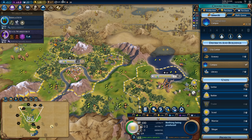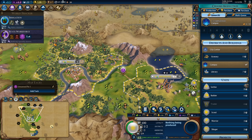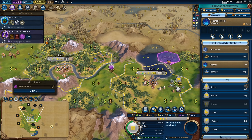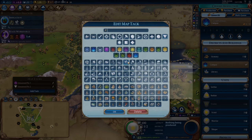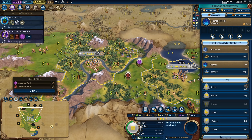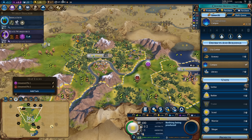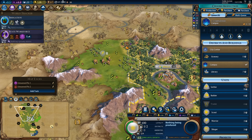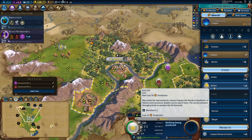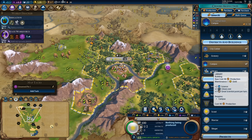I think my government plaza might actually go here, as it would provide adjacency to both this district and any other I might place. I need to get this city to seven population to build an encampment. This configuration means I'd want a granary to continue growing. I'm going to grab another settler. I definitely want the horse income, and after Irrigation I'll pick up Bronze Working to reveal iron.